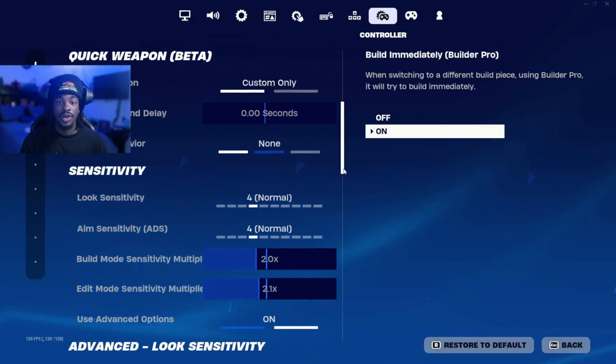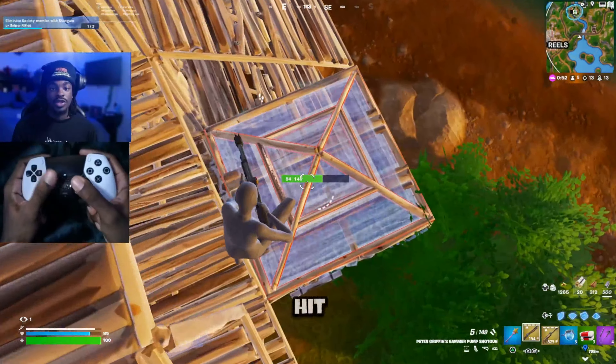I was still able to hit my shotgun shots consistently and my AR aim was crazy. Mero plays on a pretty low ADS sense as well, and I didn't think it was gonna work, but I was wrong. My AR aim was super accurate, so for aiming I would have to give these settings a 9.5 out of 10.